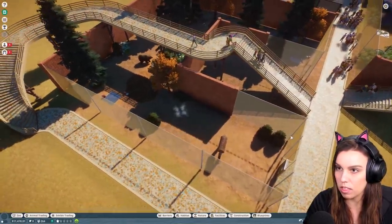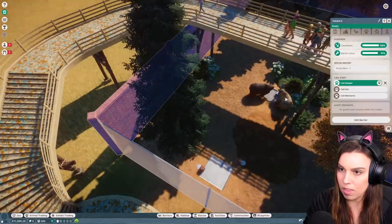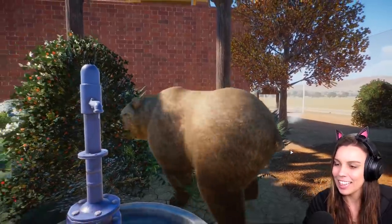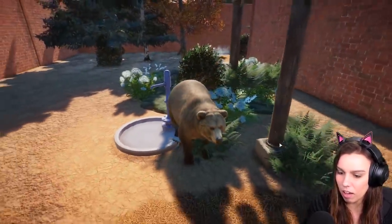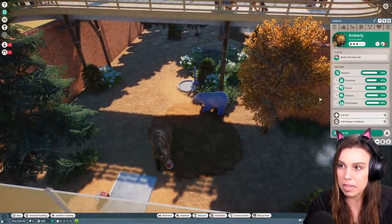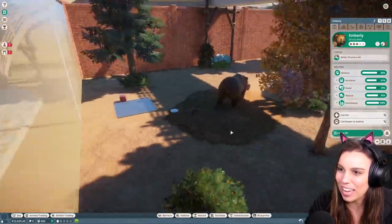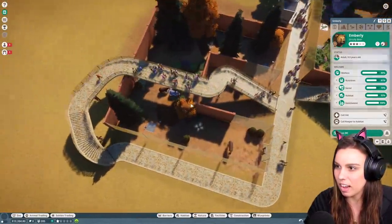We need to make sure there is a keeper coming here to fill up all of their food. Oh, you're so cute — look at your little bum. It's like doing a little booty wiggle for us! Oh, I love these. I think he's stuck — oh no, he's okay, he's out. Feeling pretty happy, just needs some food. You're going to play with your little toy there that we've unlocked for you. I love it how all the people are up here — there's a nice viewing deck so they can see the animals more easily.